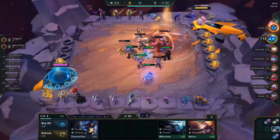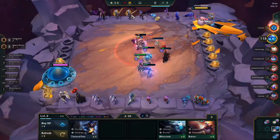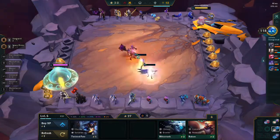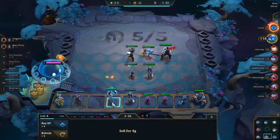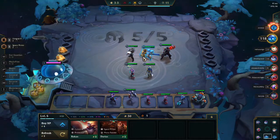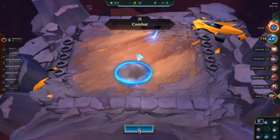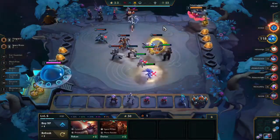We're up against some Protectors next — really not feeling too bad about that one. We are very strong and do just barely end up winning. We do hit the tier 2 Jace and the tier 2 Kai'Sa right there, and I finally decide to sell the Xayah, even though we did have two 2-star Xayahs. But as we level up more and more, we're just going to be getting fewer and fewer Xayahs, and that's just not what we need.